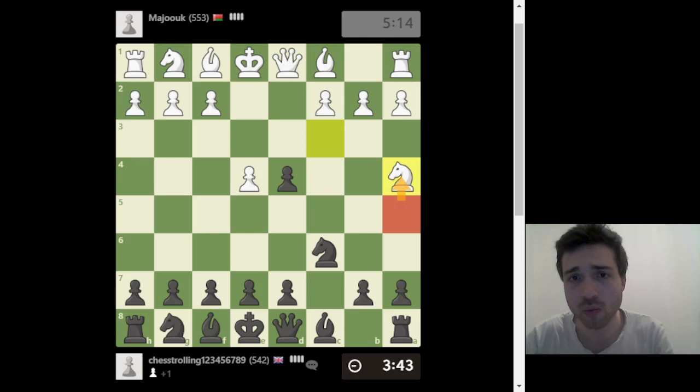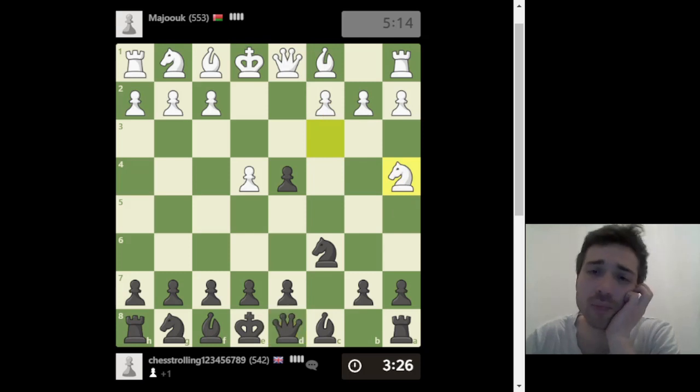Queen to e5 would attack the knight and the king. If he blocks with a pawn, I can take the pawn; I can't take the knight because it's protected by the queen. I can take the pawn and he takes back with the knight — and I'm breaking a principle, although I'm pretty sure that's a fine move. But let's just play principled moves and make this as instructive as possible.